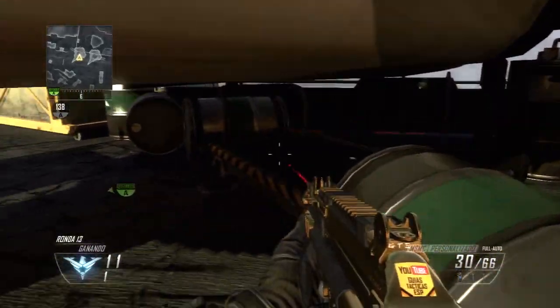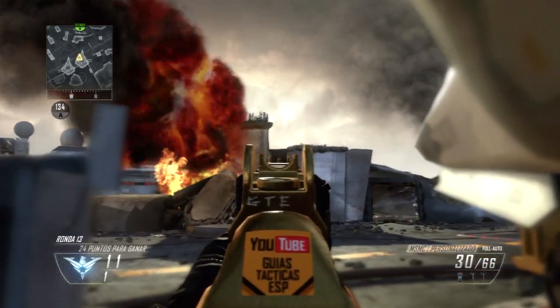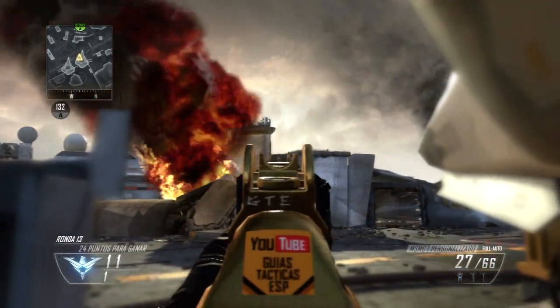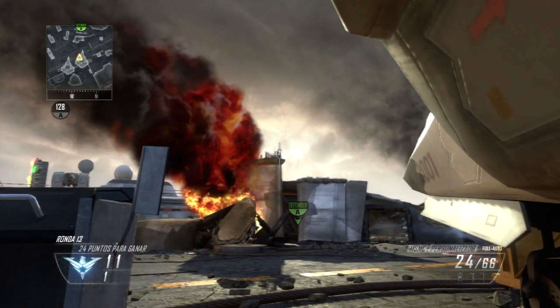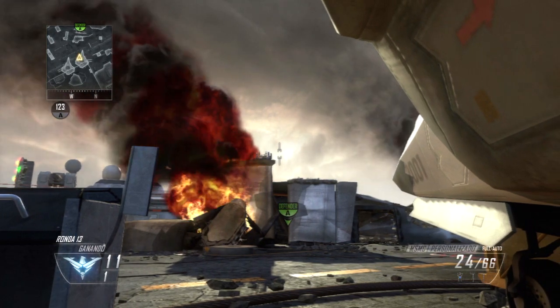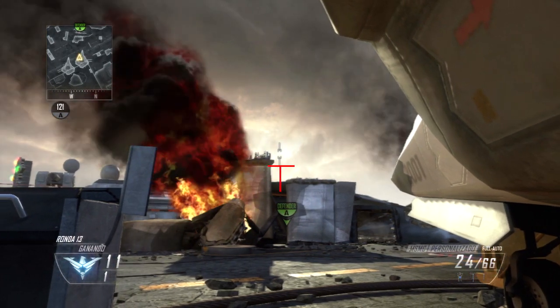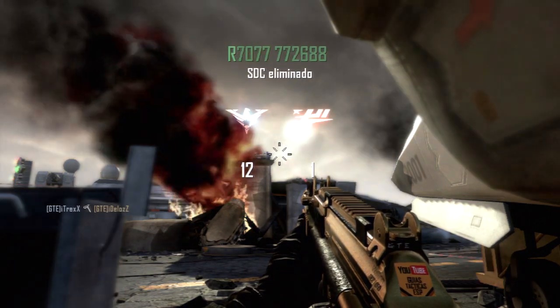Vemos que no nos deja pasar una vez que estamos agachados. Y tomaremos como referencia el ala del avión que está estrellado en medio del mapa. La parte de abajo del Tomahawk tiene que estar tocando a la parte oscura del ala. Ahora lo desplazamos hasta el centro del lado oscuro que hay ahí, y lo lanzamos.